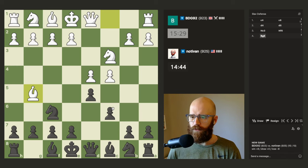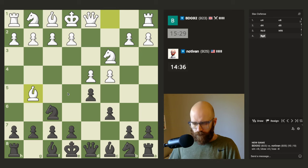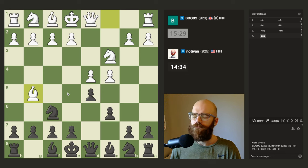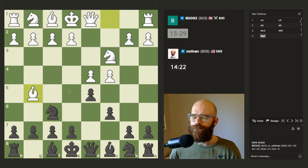I don't want to push e6 because it locks the light square bishop in, but at the same time I don't want to recapture the knight with the pawn. Maybe I do just want to get the bishop out to d7. Definitely not ideal. Yeah, I really don't want the stacked pawns here.